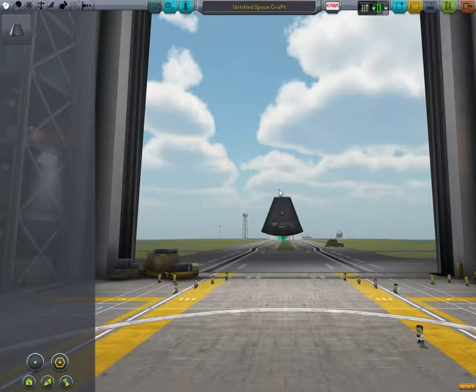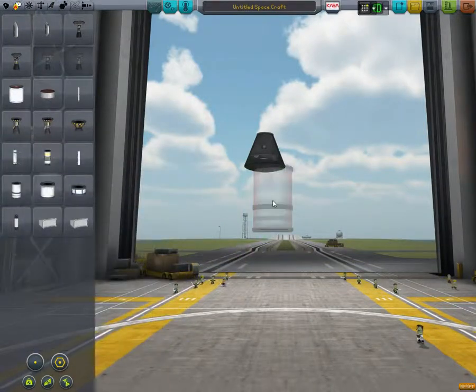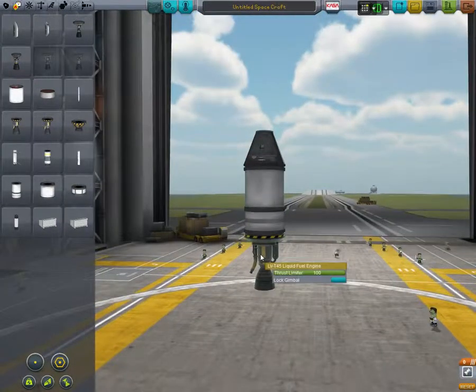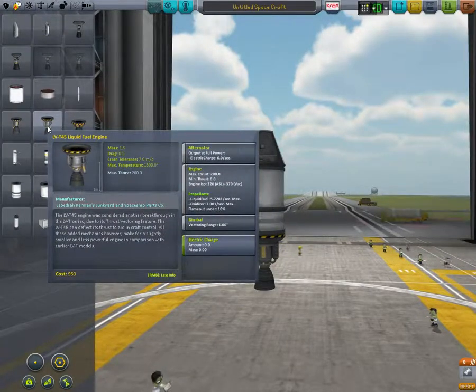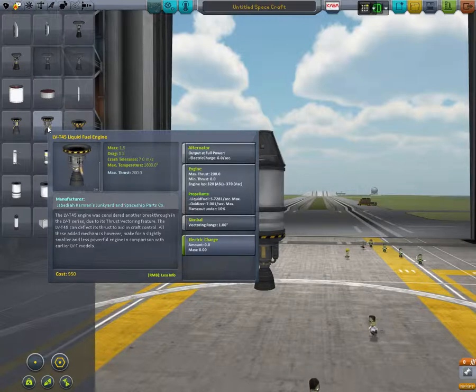Let's build a rocket. I have some mods that make the capsule really interesting. So let's put some tanks on, put this solid fuel booster on, put a liquid engine on. This engine has a maximum thrust of 200 kilonewtons. ISP is 320 at sea level and 370 at vacuum — ISP is a measure of how efficient the engine is at turning fuel into propulsion; the higher the number, the better. It means you need less fuel to get more thrust.